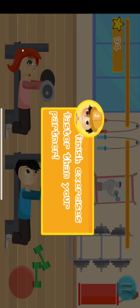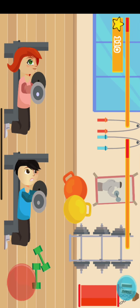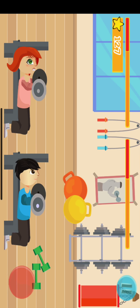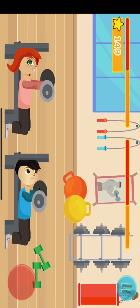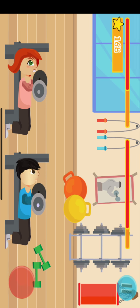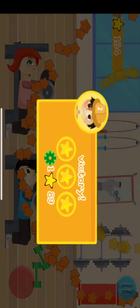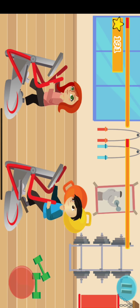Anytime you can go to the main screen and change the gender of your player from male to female — then they get interchanged. Now you're doing some weights after the running, and then some more cardio.